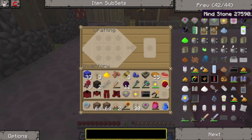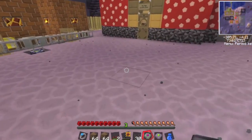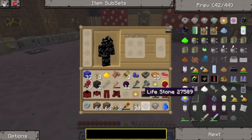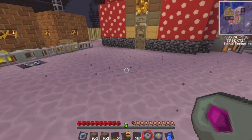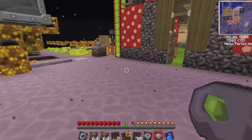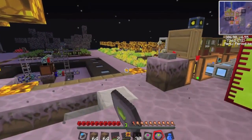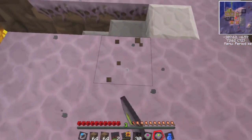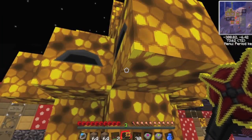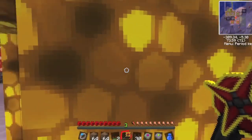Soul and body gives me a life stone. One heals my hunger while the other heals my health - I think that's the life stone heals health and hunger. What does the mind stone do then? Activate! I command you to activate.